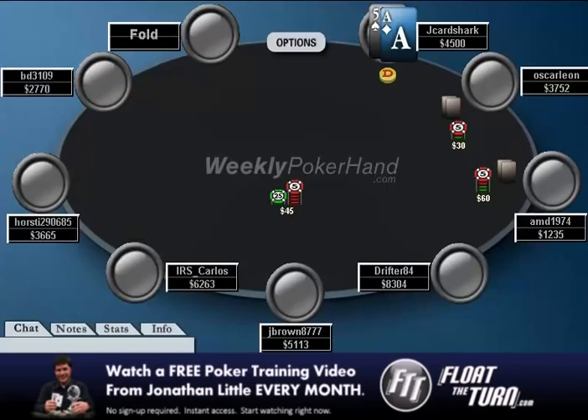As you can see, we pick up Ace-5 offsuit on the button and we elect to open raise. I think this is pretty standard — I don't really see any reason to fold or do anything else here. If either player re-raises us, we're just going to get out of the way. Given the large antes, I made it 180, though I would actually prefer a raise of about 140, which would accomplish the same thing — giving us fold equity while still allowing us to get away cheaply.